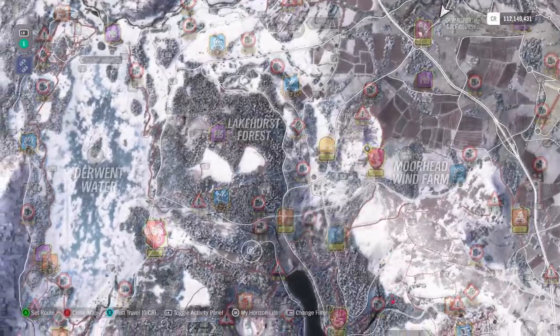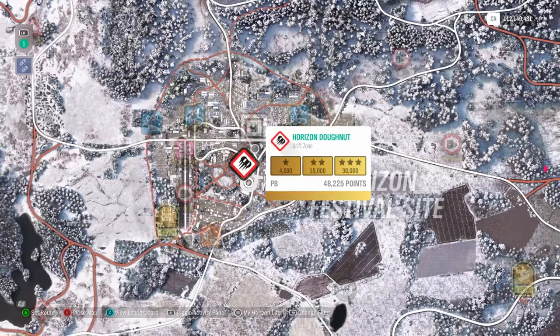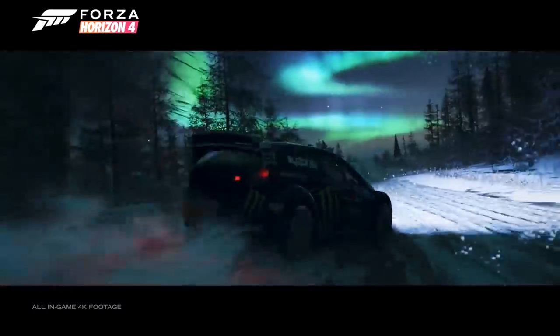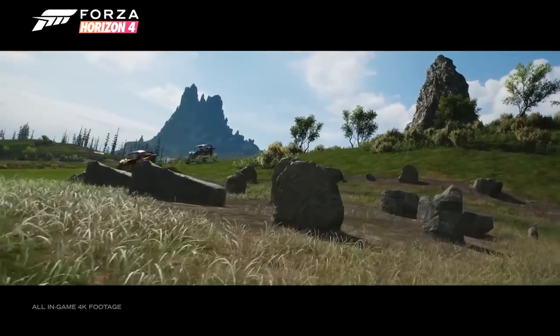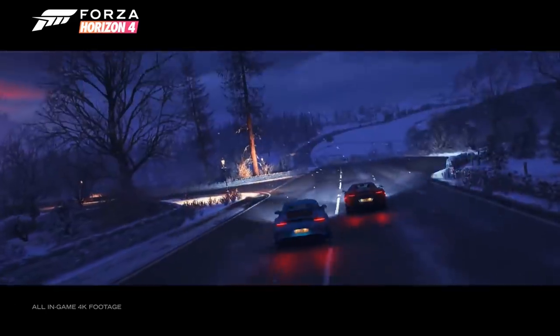Speaking of little features — the drift zones. Apparently Fortune Island is going to have a drift zone on it which is the longest drift zone they have ever made. So if you're into drifting and drift zones, somewhere on Fortune Island there is going to be a huge drift zone. No one knows the exact size yet, but there's going to be quite a meaty drift zone on there to have a blast at.